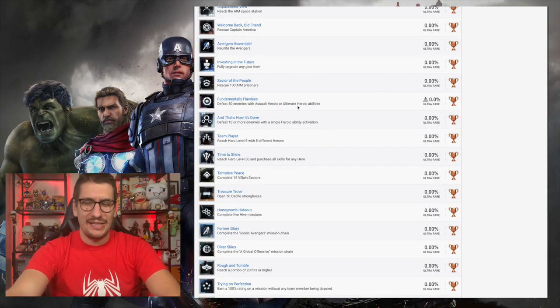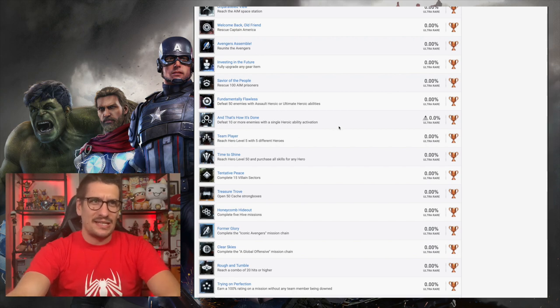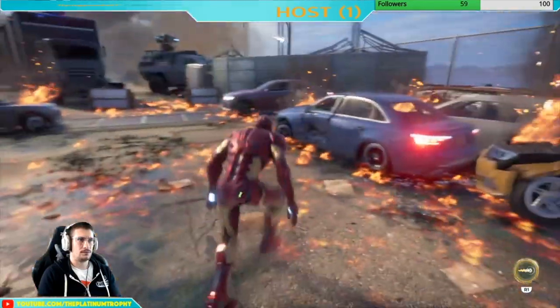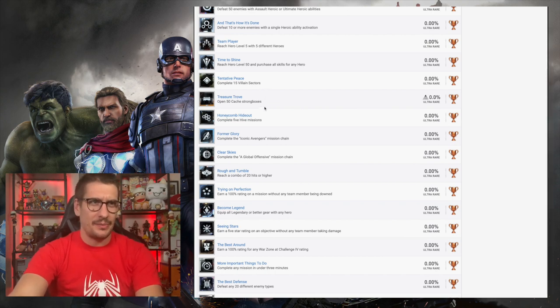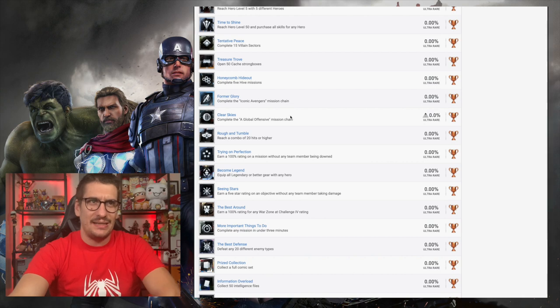'Rescue 100 AIM Prisoners,' 'Defeat 50 enemies with Assault Heroic or Ultimate Heroic abilities' — that's when you press L1/R1 for the special move. 'Defeat 10 or more enemies with a single heroic ability' is the same kind of thing. 'Reach Hero Level 5 with five different heroes' filters up into the harder version. 'Complete 15 Villain Sectors' — I'm not sure what that means, I've counted it as miscellaneous. 'Open 50 Strongholds' is a cumulative collectible-type trophy. 'Complete 5 Hive Missions' filters into the silver.